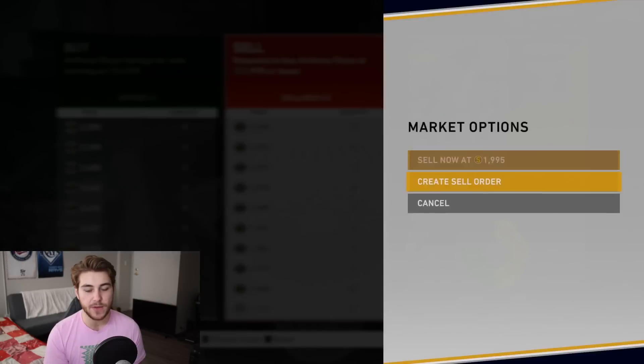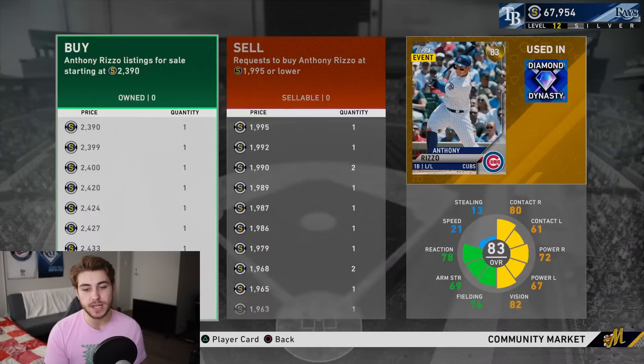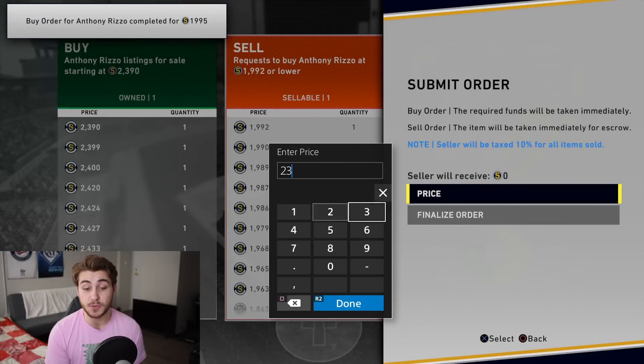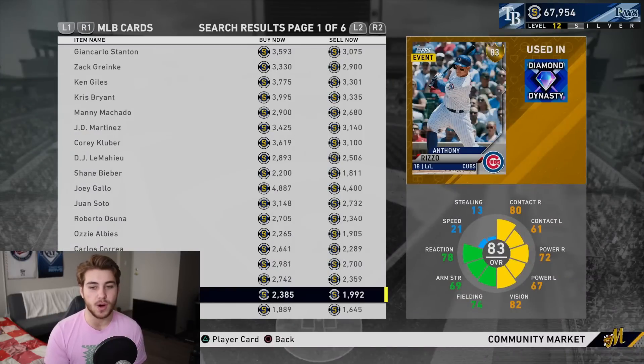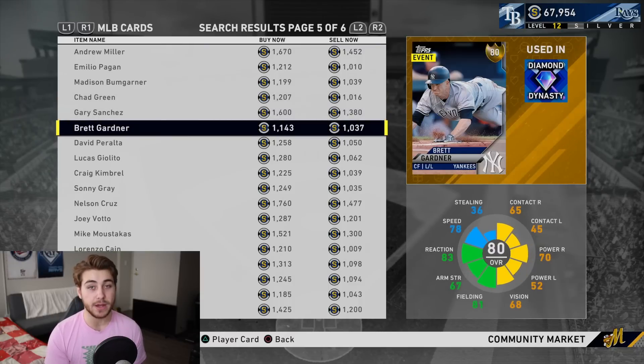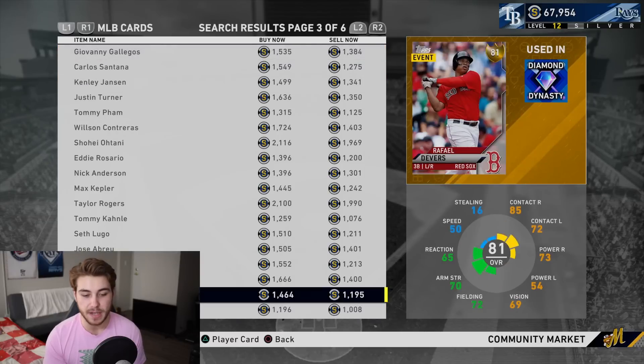Get Anthony Rizzo at $19.95 and sell it — that's about 150 stubs on a good flip. Usually on a good flip you'll get around 150 to 250 stubs; sometimes better, sometimes worse. Don't be discouraged — 150 stubs per card sounds minuscule but if you do it in terms of volume, continuously putting in orders, you're going to make stubs so fast. Go through, find every card with a good gap, and as soon as something goes through, quickly go and sell it — do it as fast as possible.